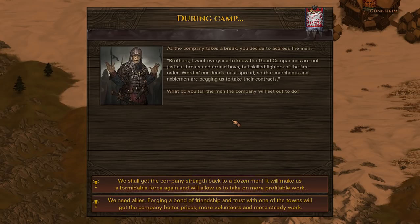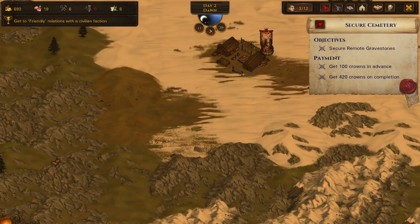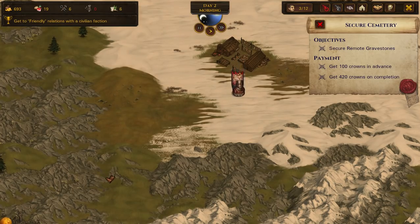As the company takes a break, we address the men: 'Brothers, I want everyone to know that the Good Companions are not just cutthroats and errand boys but skilled fighters of the first order. Word of our deeds must spread so that merchants and noblemen are begging us to take their contracts.' We need allies — forging a bond of friendship and trust with one of the towns will get us better prices, more volunteers, and more steady work: two missions in a normal-sized town, three missions in a large town.